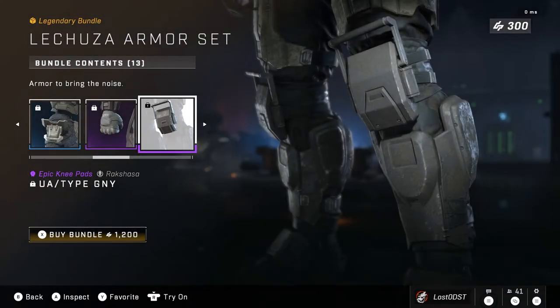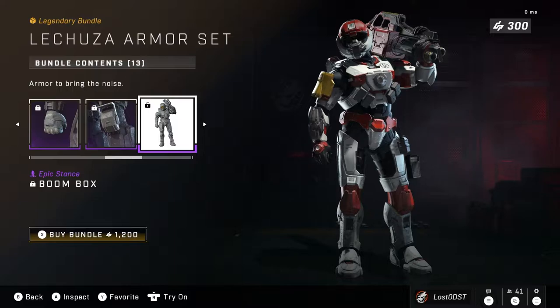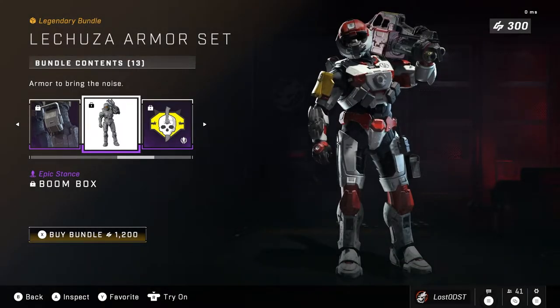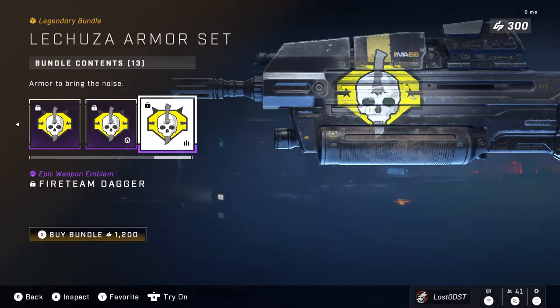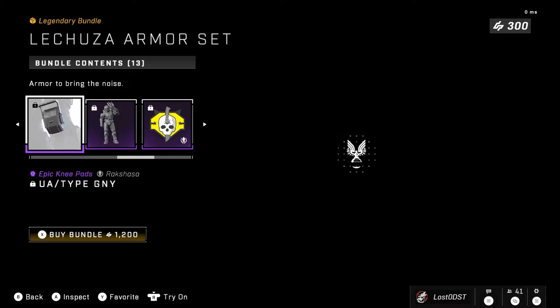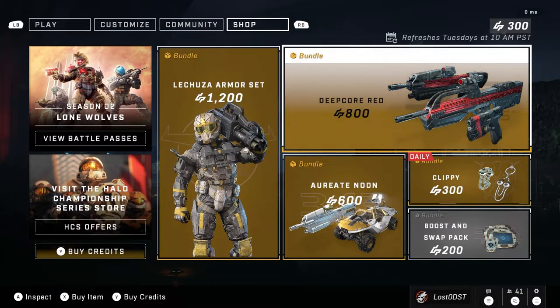There are also some additional shoulder pads with a little bar on them, and the stance called Boombox — it's your guy holding a rocket launcher. You also get emblems: the weapon emblem, armor emblem, nameplate, and all that. Everything in this bundle costs 1200 credits. I probably agree with the price, but I feel like these sets should always be around 1000 — the extra 200 feels a bit much.